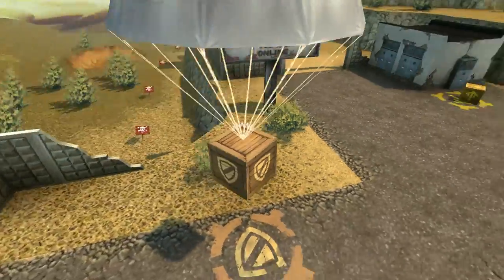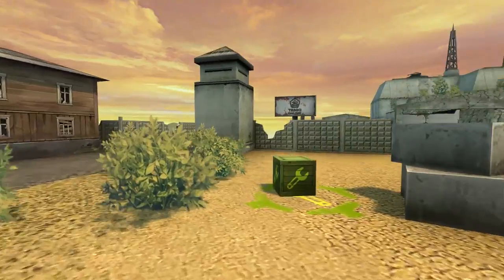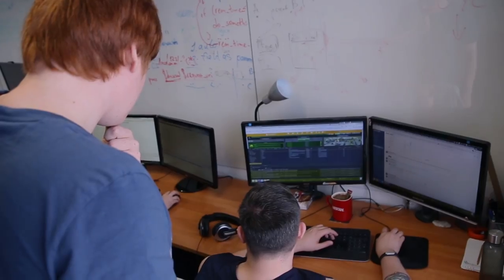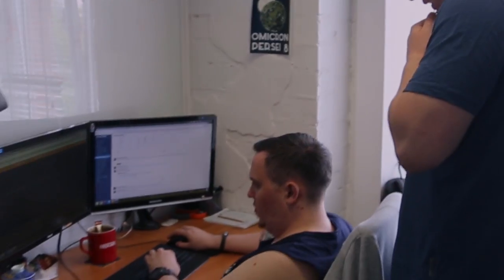Let's start with supplies. We'll be changing how the repair kit works. It will heal a big chunk of your hit points upon activation, and then will heal the rest of your health bar over several seconds. More importantly, if you receive any damage during that period of time, healing will stop.